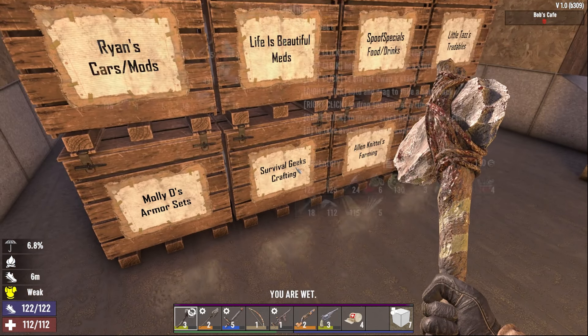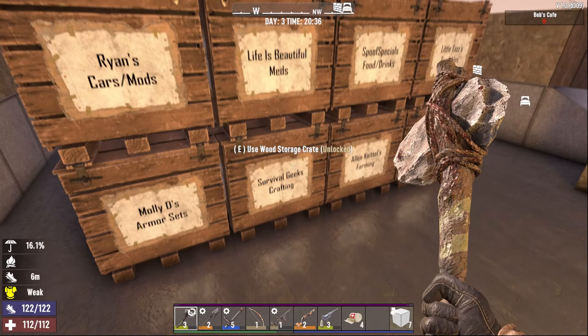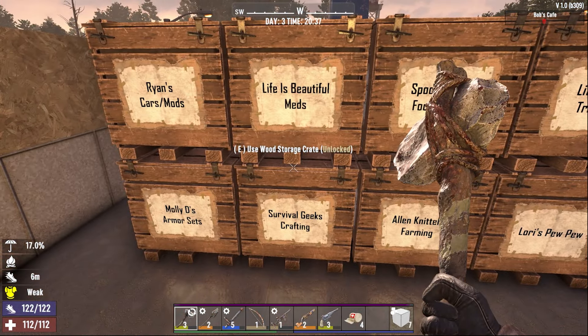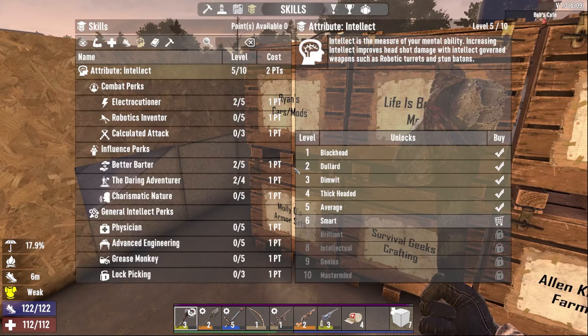So now we have nine pieces. Yeah, this has been a good-ass episode - nine out of 64. All we want to keep doing: my goal would be to get at least three per episode. It could be very easily done depending on the quest, or very hard. But as we keep leveling and keep getting intellect up quite a bit, and get more money through Better Barter and Daring Adventure, hopefully all that comes a little easier.